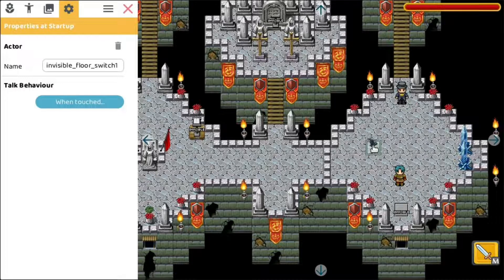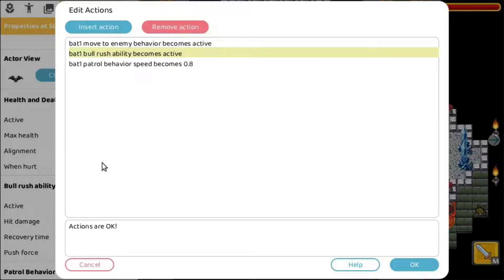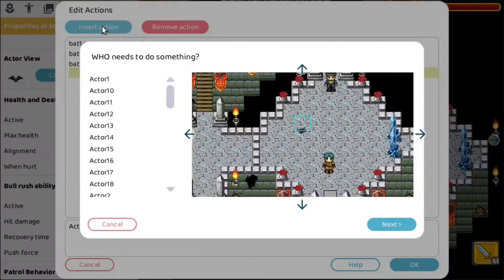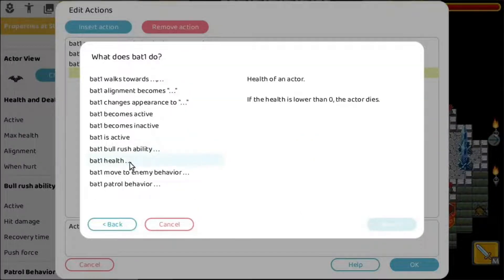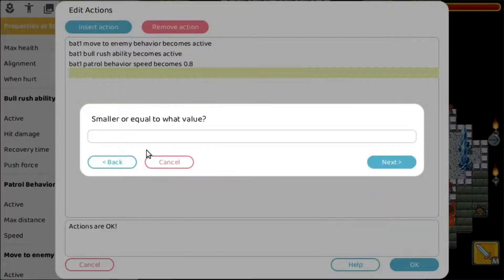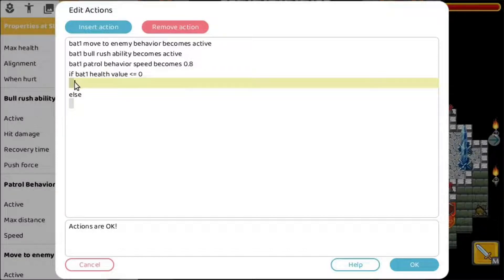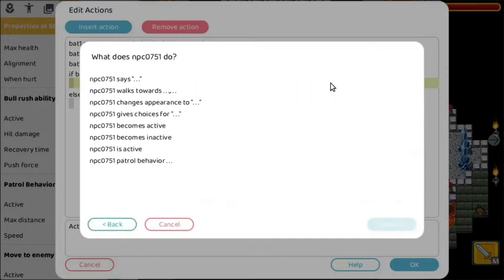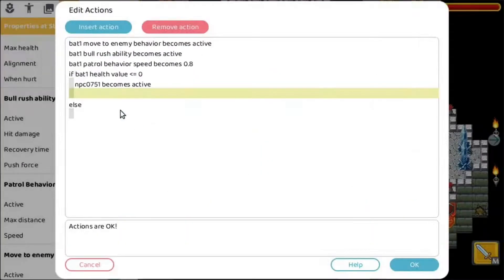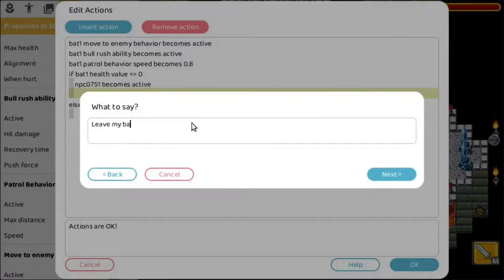Now when this bat dies we want to let the character appear. So we go back to the hurt actions and insert a test: if the bat's health value is smaller or equal to 0, then the bat will die. So here we have a test — if the bat gets hurt and the health value is lower or equal to 0, we insert an action: this character will become active and will say 'Leave my bats alone!' And then he says another thing: 'You will pay for this!'